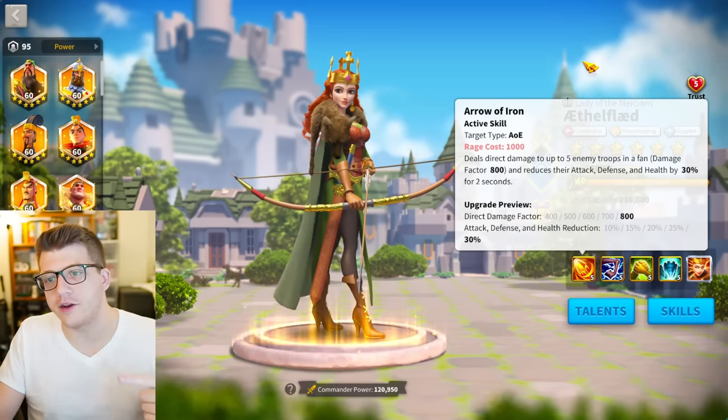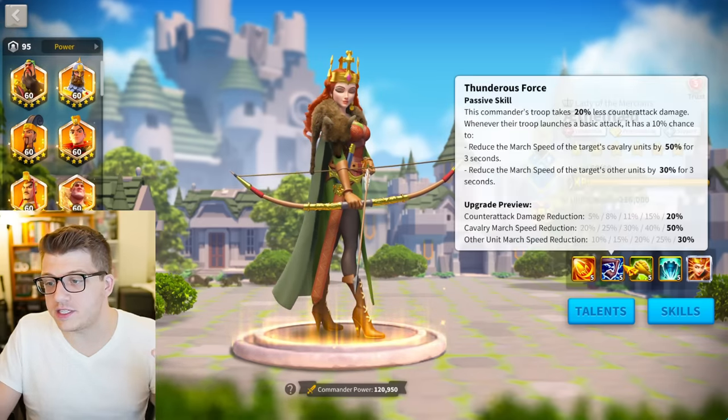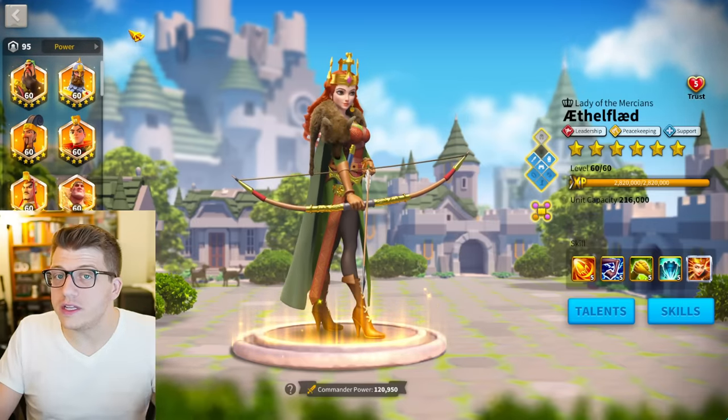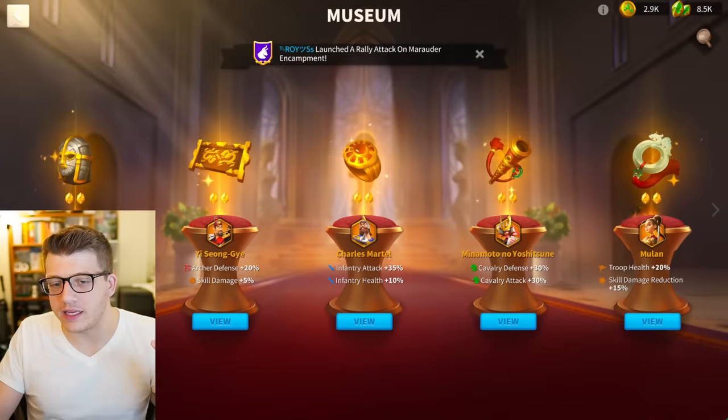What you're doing here is a little bit of AoE damage and a massive AoE debuff, so you want to pair her with commanders that amplify what she's already good at. There are no stats on Ethelflaed unless you bring three troop types, where you get a little bit of attack — so she's really quite a squishy commander.